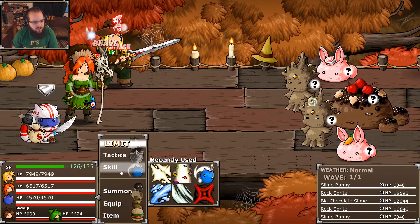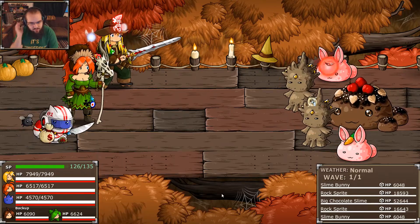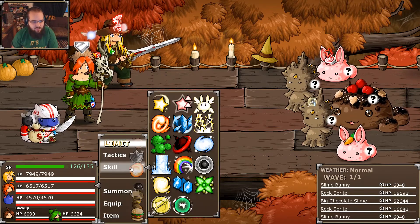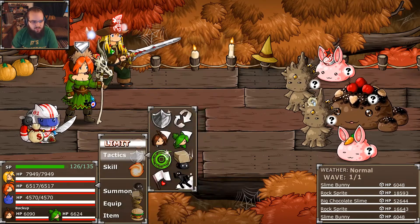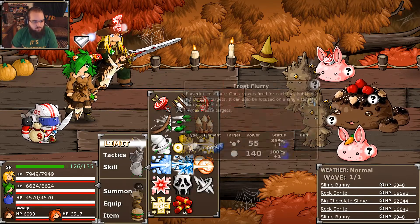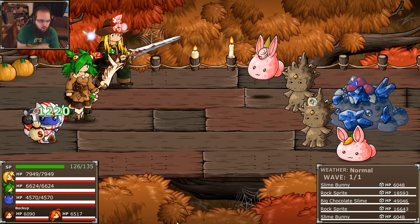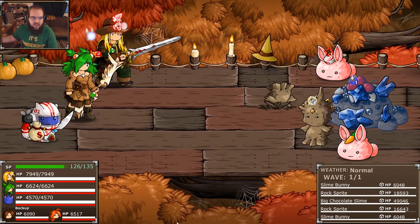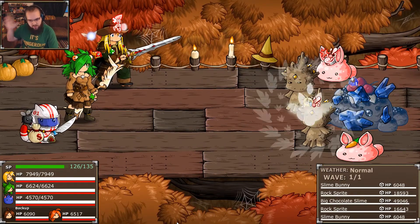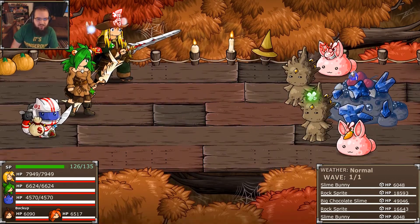Actually, do we have... no, I'm just single target. We're gonna do this innovative strat where... I guess I shouldn't have buffed him then, that was a slight mistake. But that's fine — we can actually just do this instead. This innovative strat where you berserk slime bunnies, so that they will always attack you. And it increases their attack, so they actually heal you for more.